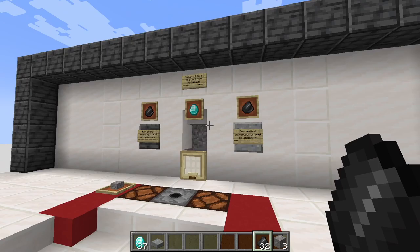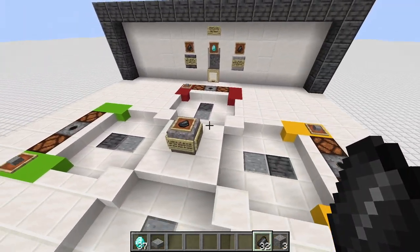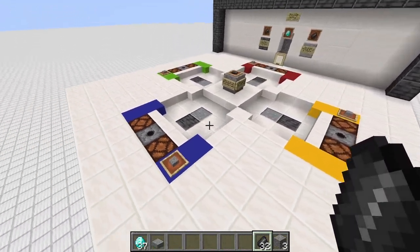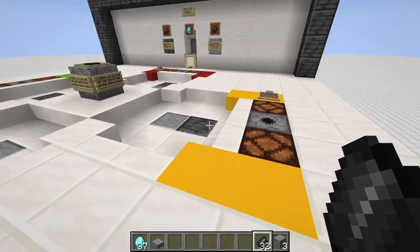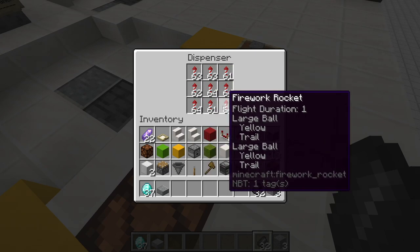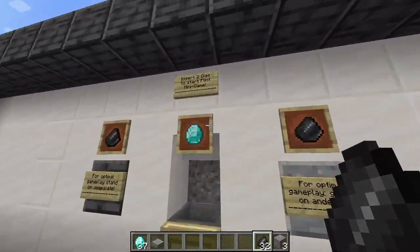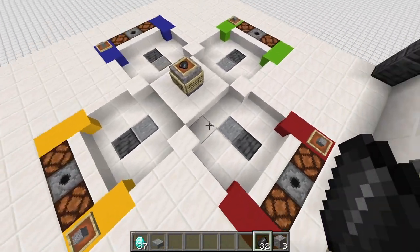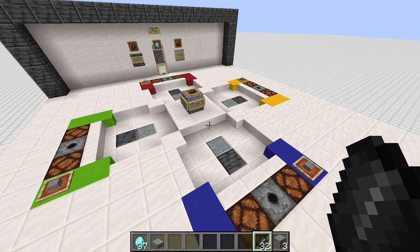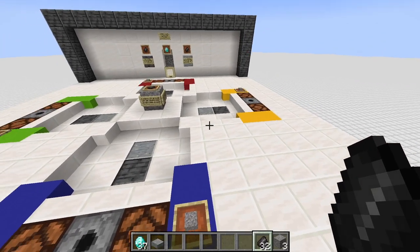You have to pay two diamonds for this machine. If you build this on a server — which is completely functional in both multiplayer and singleplayer Minecraft — you may want to charge two diamonds. I use fireworks here to indicate which player had the flint first, and for the firework I need one diamond for crafting. So I need a second diamond to turn a slight profit on this machine. If you use expensive fireworks you can charge two diamonds, or just one diamond if you don't use them.